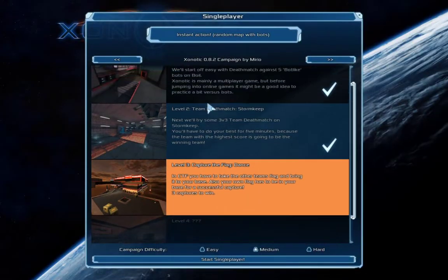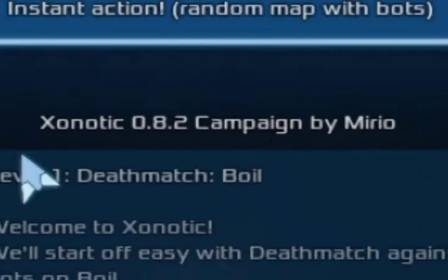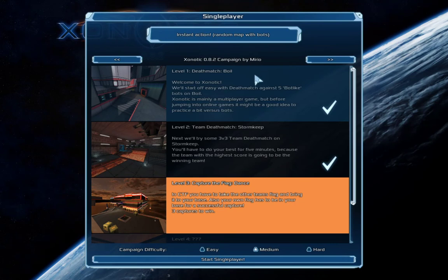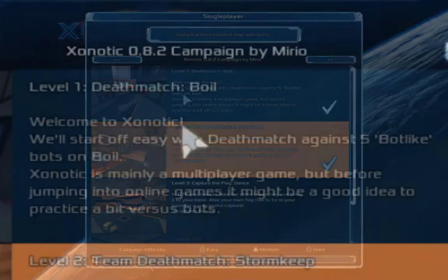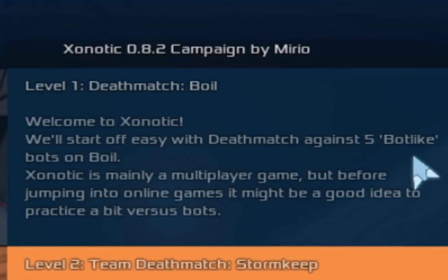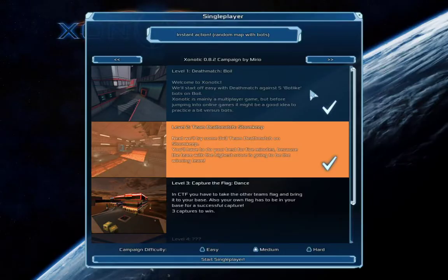We're gonna go single player. I was playing this earlier and didn't actually read what this middle text said. Zonotic 0.8.2 campaign by Mario or Mirio. So there is a campaign for Zonotic. We're going to be playing Level 1, Deathmatch Boil. We'll start off easy with Deathmatch against 5 bot-like bots on Boil. Zonotic is mainly a multiplayer game, but before jumping into online games, it might be a good idea to practice a bit versus bots.